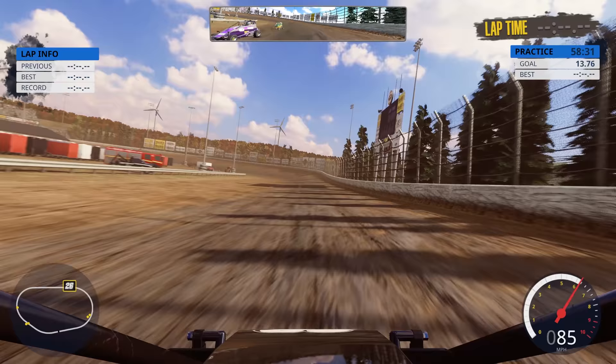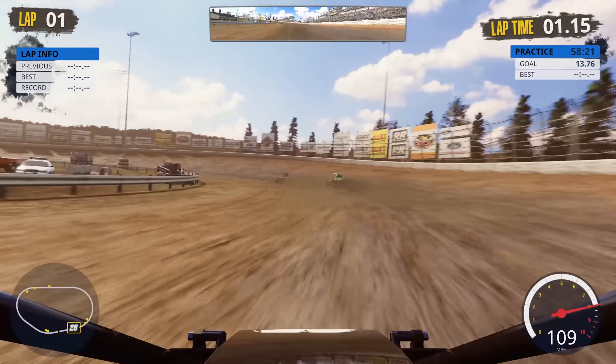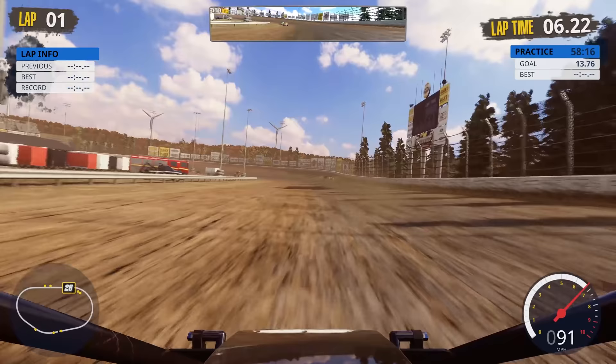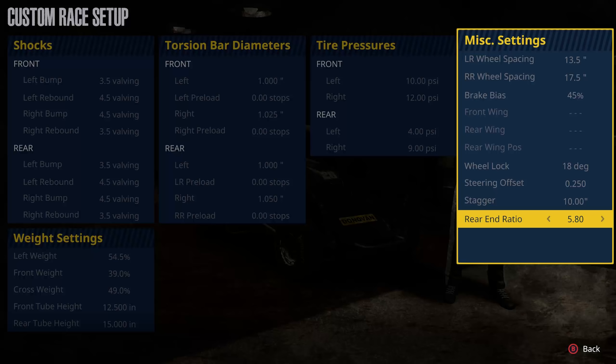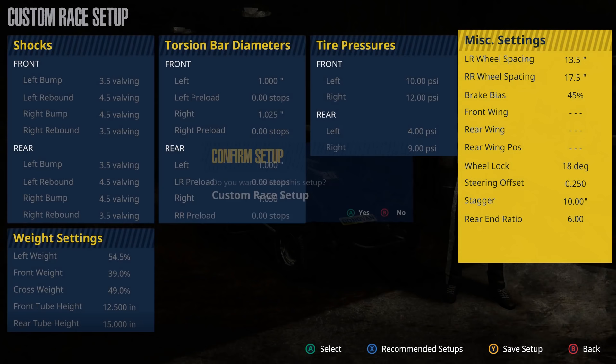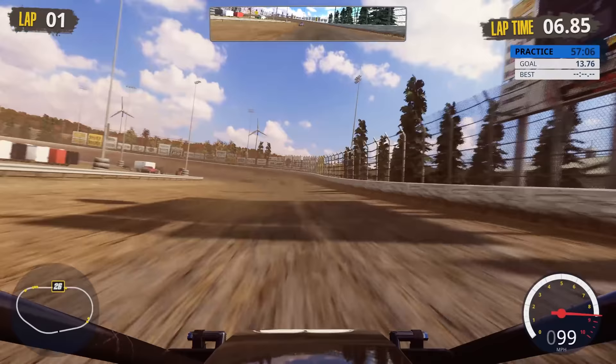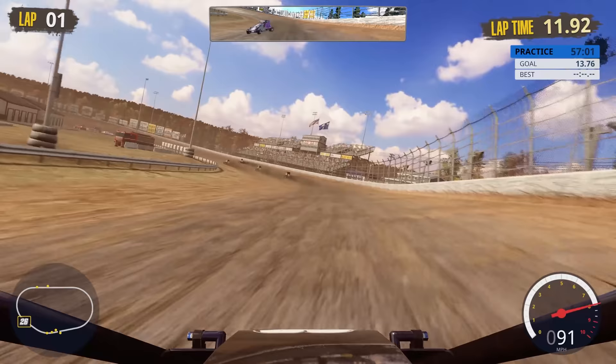We're turning our first practice laps and I'm noticing I want to get the final gear ratio a little shorter — we want to be as close as we can to the red line. We're just losing so much speed otherwise. I'm going to go all the way to 6.0 and see if that does better. I know that seems extreme but remember we're really down on power compared to everybody else. Our goal is 13.76 and we're bouncing on that rev limiter a little bit — we have speed in it.